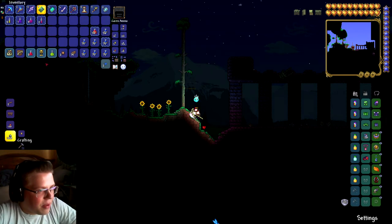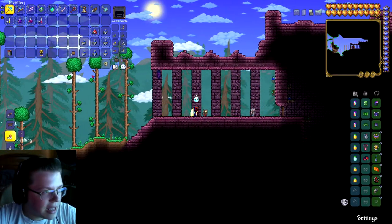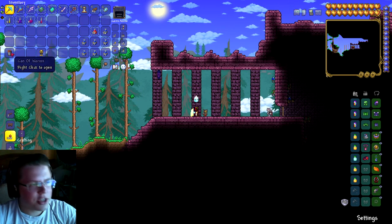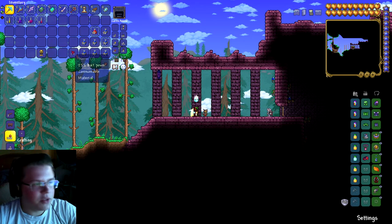We're at another Skeletron's castle but it is daytime so we'll have to wait. On the way here I did check a chest and found a new item - Can of Worms. If you right-click on it, it gives you worms.